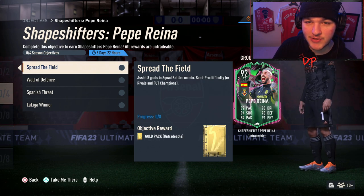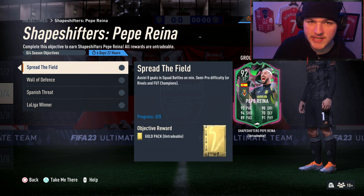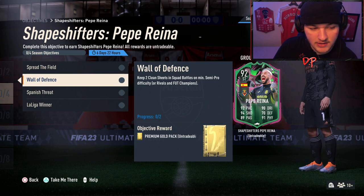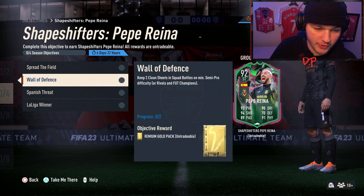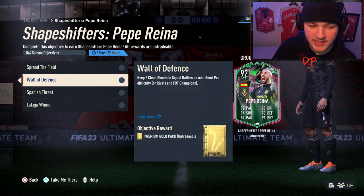First of all, we've got assist eight goals in Squad Battles on at least semi-pro difficulty, or Rivals and FUT Champs. Simple — assisting eight goals, you'll get that done just by naturally playing. Then we've got keep two clean sheets in Squad Battles on at least semi-pro difficulty. All of these are on at least semi-pro, or Rivals and FUT Champs — that applies throughout so I won't keep repeating it.